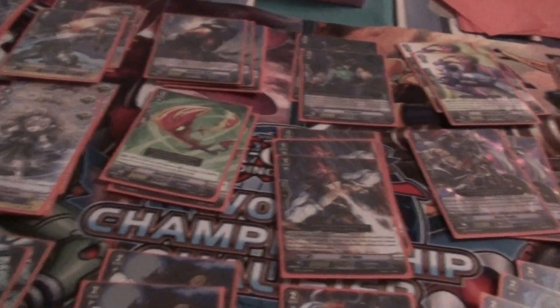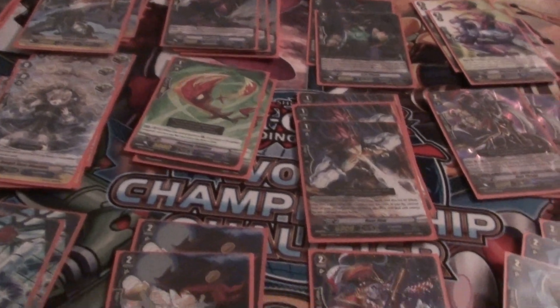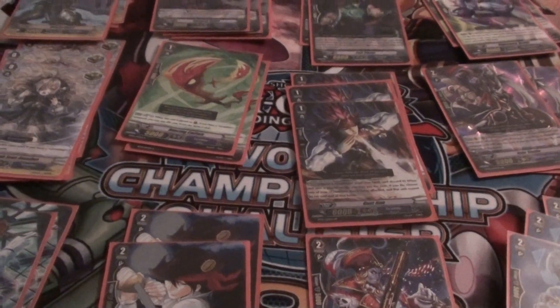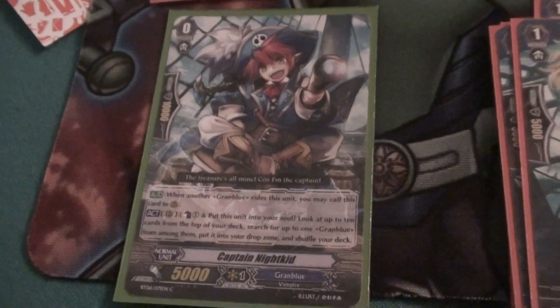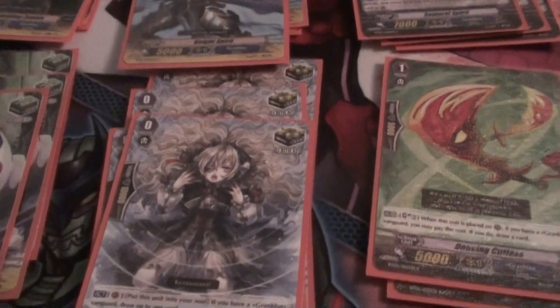I'm short a couple of Dragon Undead Skull Dragons — going up to 3 would be a lot more handy, but I'll show you what we've got anyway. We've got to start with Captain Nightkid and then we're just running 4 heal, 4 draw and 8 crit.